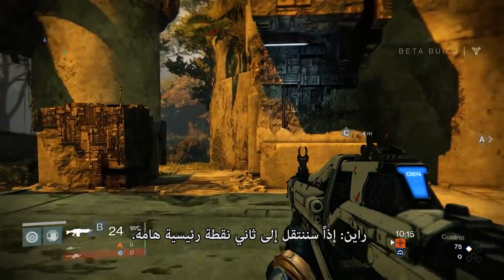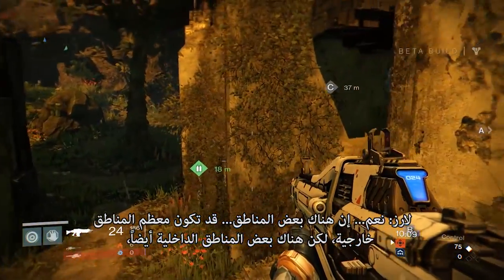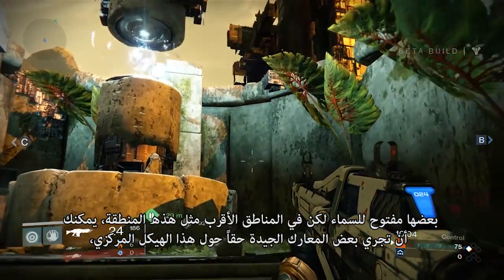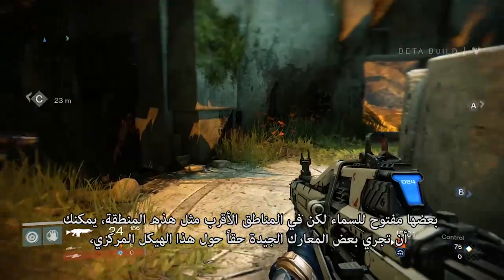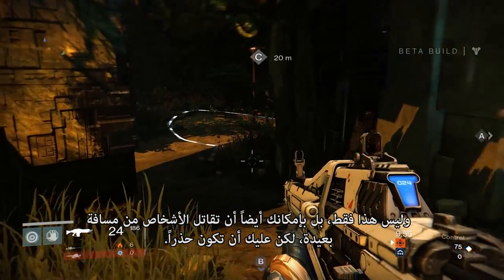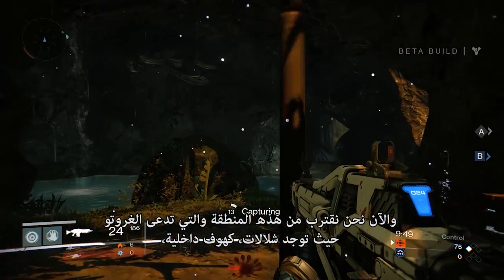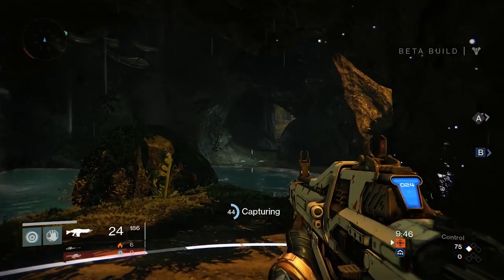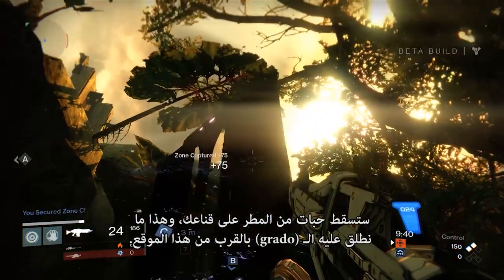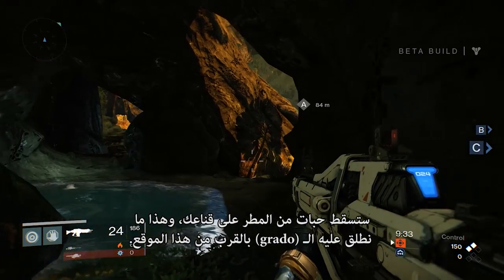So we'll make our way to the next key point of interest. There's mostly exterior space, but there are some interior spaces as well — some open to the sky but closer quarters, like this area on your way to C. You have some really good fights around this central structure. Not only that, you can fight people off in the distance too, but you have to be careful. Moving towards C, we're closer to this area we call the grotto, where there's a waterfall, sort of interior caves — very wet, there's water on the ground. And if you look up, you get raindrops on your visor. C is what we call the grotto, nearby this location.